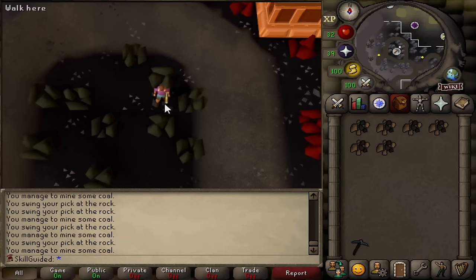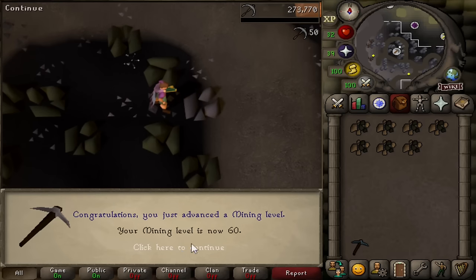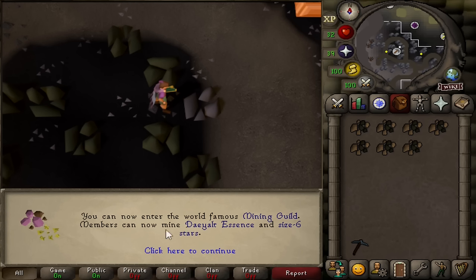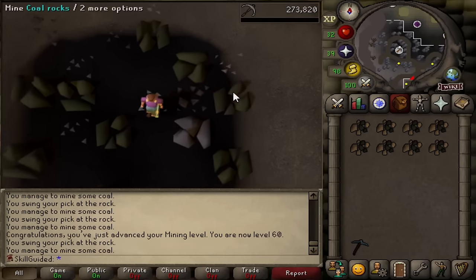Feels like an absolute age since I've made a clip. I've been too busy on leagues, but I have been doing a little bit of this - mining. 60 Mining. You can now enter the world-famous Mining Guild. That's got to be one of the best skill guide things I've ever seen. We can now also mine Dayalt Essence and size 6 stars, so we'll be on the lookout for a size 6 star. But we're going to keep mining coal as well.